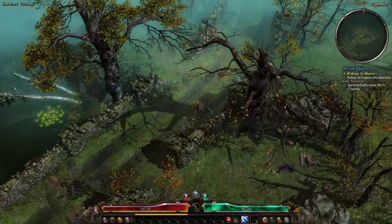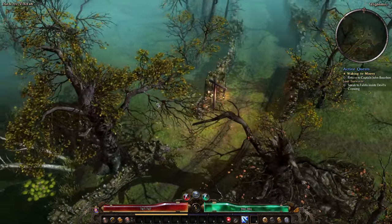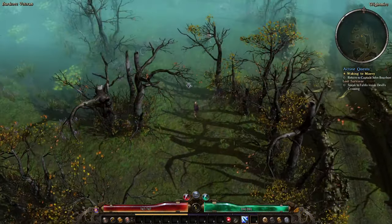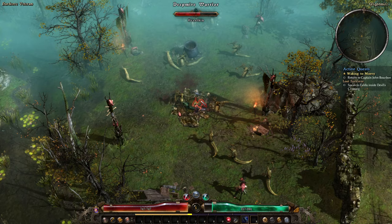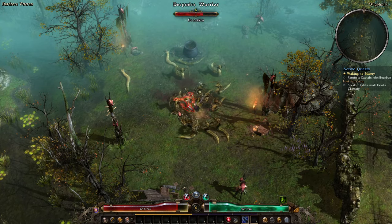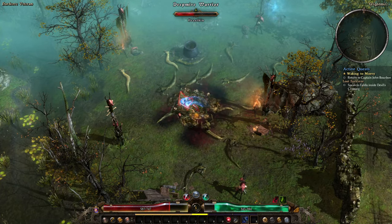This is a regen build — our sustain is going to come from lifesteal but also from regeneration. Especially early on, regen is way stronger than lifesteal. You want to get a belt with 'of Mending' on it, a couple of rings with Mending if you can, and maybe an amulet as well, though we'll be using a Monster Infrequent for an amulet.